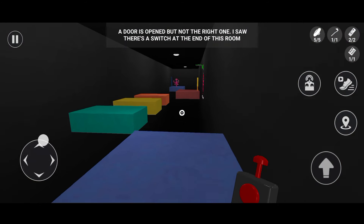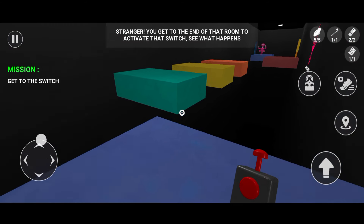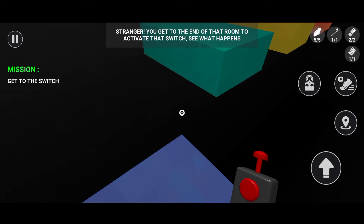A door is opened, but not the right one. I saw there's a switch at the end of this room. Stranger, you get to the end of that room to activate that switch — see what happens.